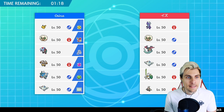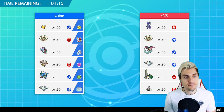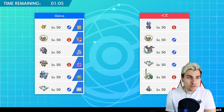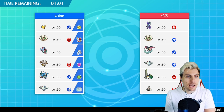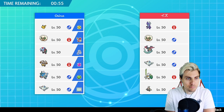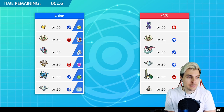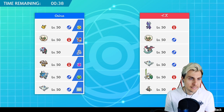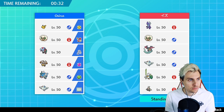They've got Sirfetch'd and the Dusclops as well. So we're looking at speed control from the Whimsicott. Toxicity is going to be a bit of a pain — something we can't paralyze because of its Electric typing. Everything else kind of doesn't want to be paralyzed, and they've got the Dusclops so that makes it trickier. Diggersby looks really good here; if we can get some speed control support going it's going to do a lot of work.